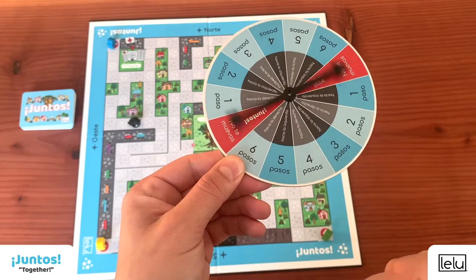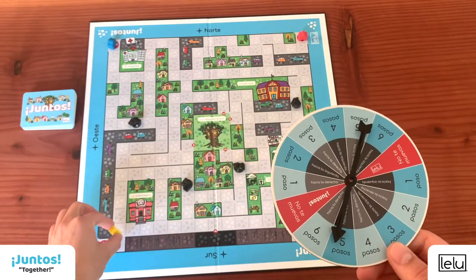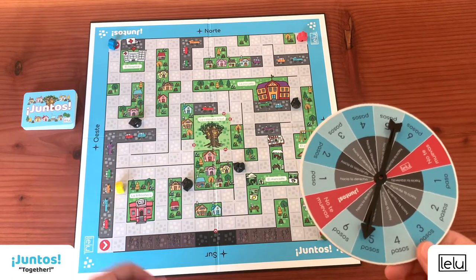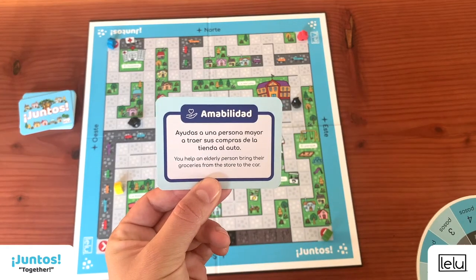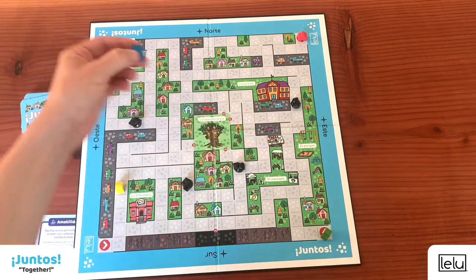One option is that you can make your pawn move. To move, spin the wheel and move your pawn the number of steps indicated on the spinner in whatever direction you would like. Then draw a card. If you draw an event card, do what is indicated on the card. If you draw a community card, keep it with you. The player on your left goes next.